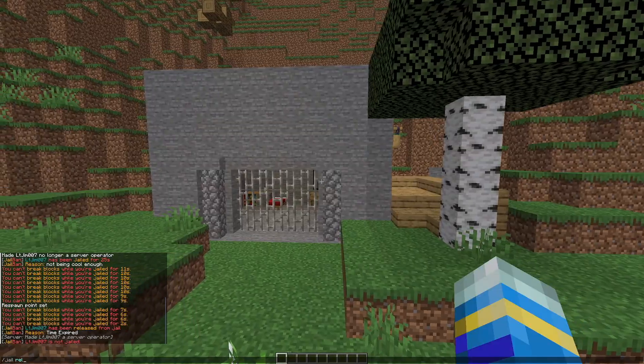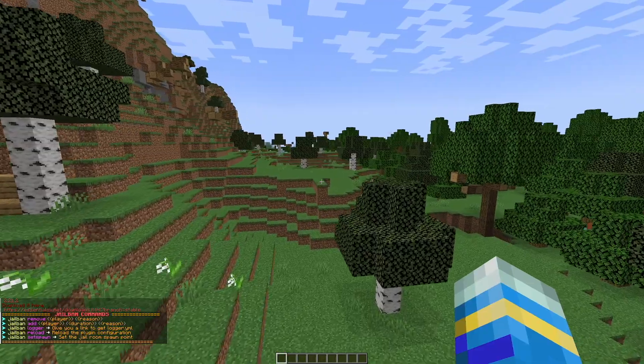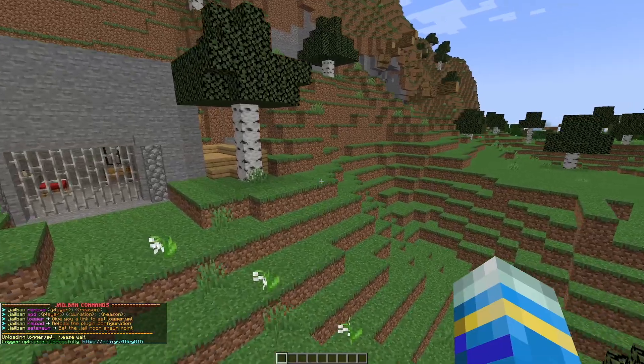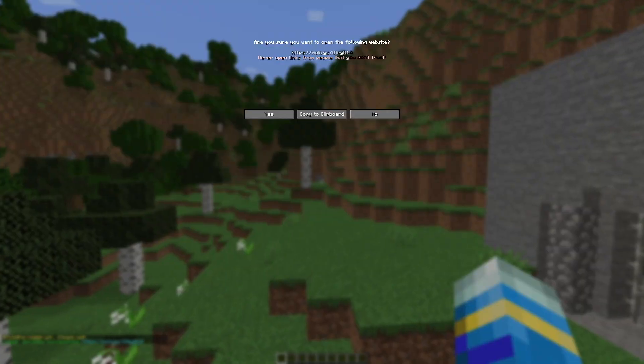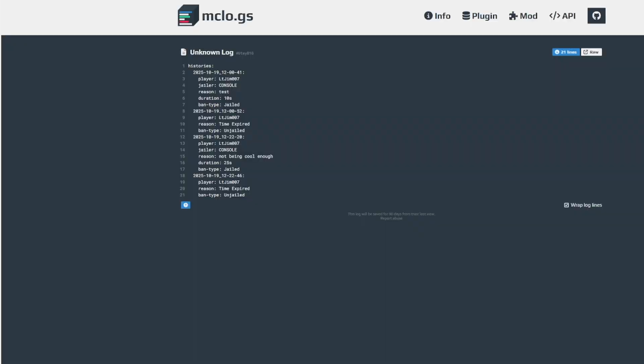You can also do /jail reload if you've changed anything in the configuration. The last in-game command is /jail logger, which creates a logger.yml and uploads it. We get a link which we can copy and paste into a search engine. Going to that link, you can see it has a history of who's been jailed and when they were unjailed — it would be a long list if you had a busy server with lots of naughty people.